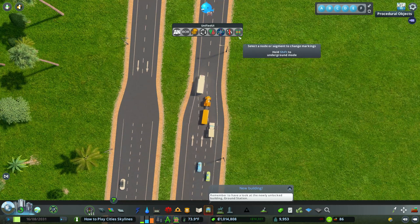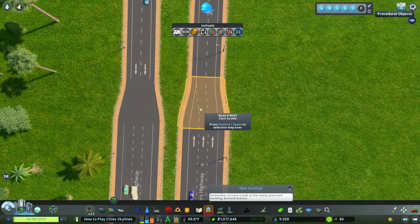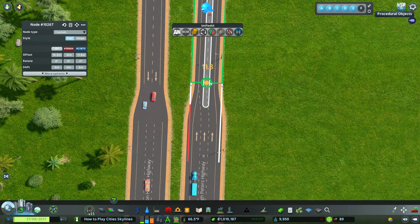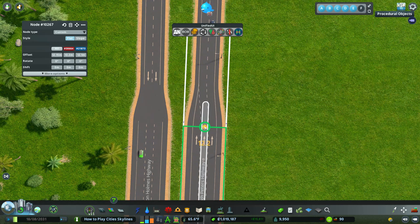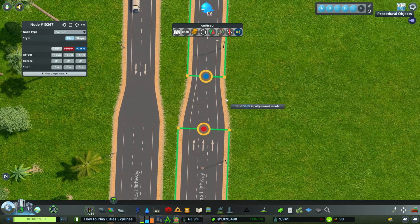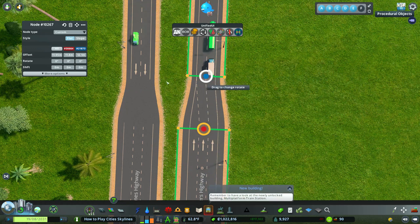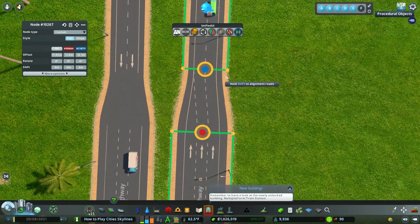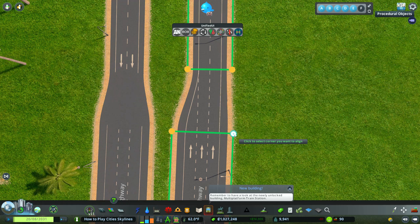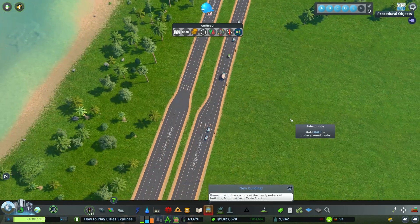The Node Controller mod is from the City Skylines Steam Workshop. What the Node Controller does is you can actually stretch some of your roads. Stretching the roads definitely helps if you have roads that are just not working properly. For example, you can see that everything is kind of misaligned. If you hold down the shift button and click this node, then click the bottom one, you can align the road. This highway exit looks a lot better because we have a lane that's ending and it looks overall much cleaner.